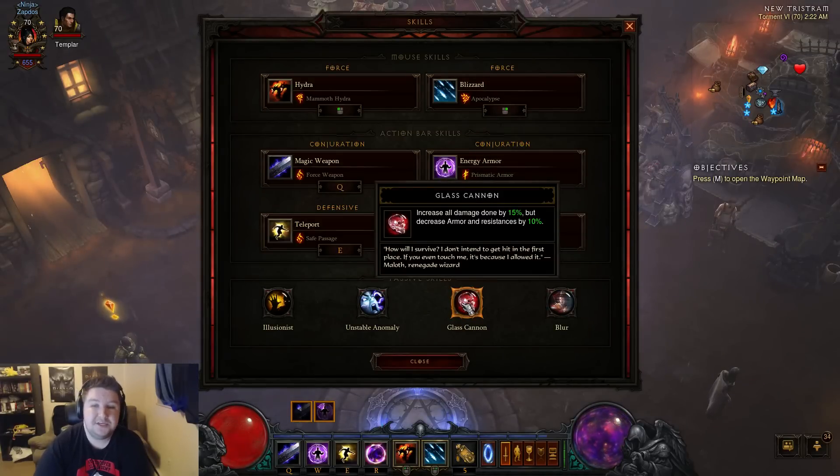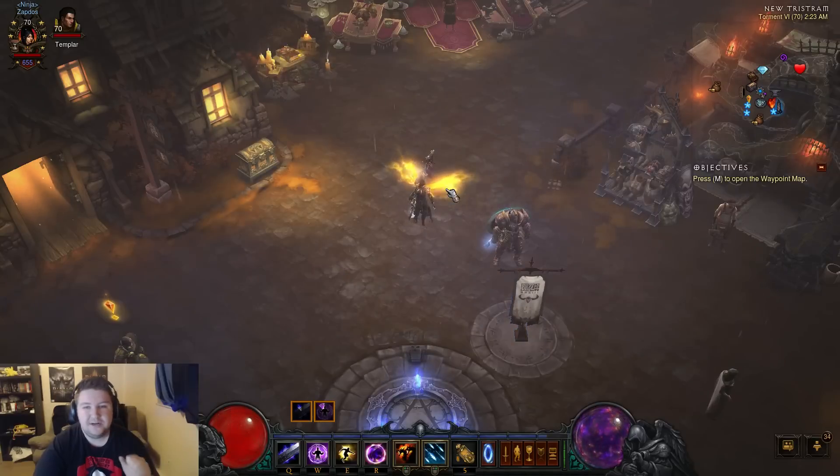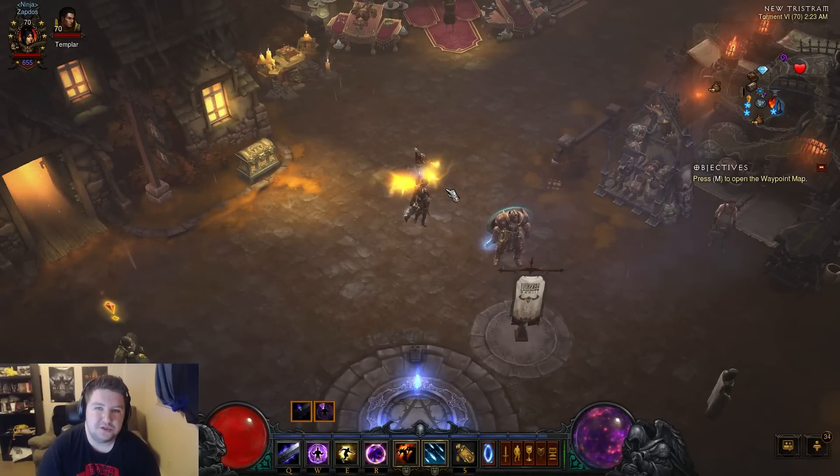The last passive is Glass Cannon. Glass Cannon: all damage done increased by 15%, and your armor and resistance are cut down. I have a lot of armor and a lot of resistance, so I can get away with using something like this. We're going to show some variations with Glass Cannon in a minute. And then Blur — I just feel like it's great all the time, especially on those higher Greater Rifts. Now let's get into some item variations and build variations.